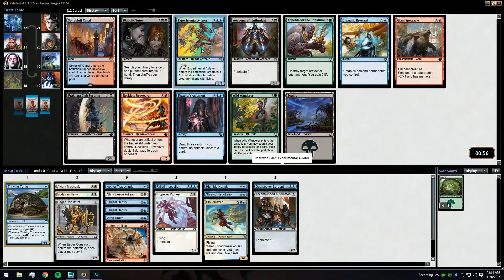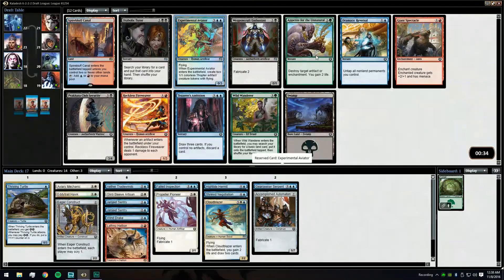Experimental Aviator is a wonderful pickup here as well as the Spire Bluff Canal, but I think we just take the Aviator. We really want to start seeing another Gear Seeker Serpent now that we have a few of these cards, and we want to see Acrobatic Maneuver. Let's do a quick price check on the Spire Bluff Canal — it's two tickets. We'll take the Aviator.